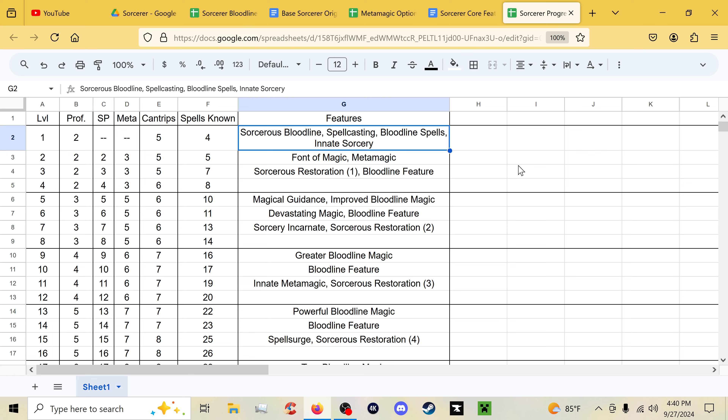At first level we have Sorcerer's Bloodline, which is your subclass, moved back to first level where it should have stayed. You also get spellcasting and the Bloodline Spells feature — additional spells unique to your bloodline with upgrades as you progress. We also have Innate Sorcery from 2024 showing up here. At second level we have Font of Magic and Metamagic. You'll notice you get three metamagics to start and go up to eight, so you have a lot more available with more choices.